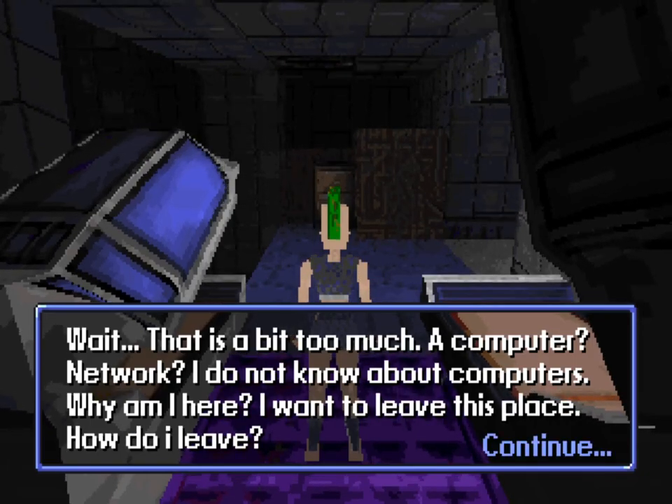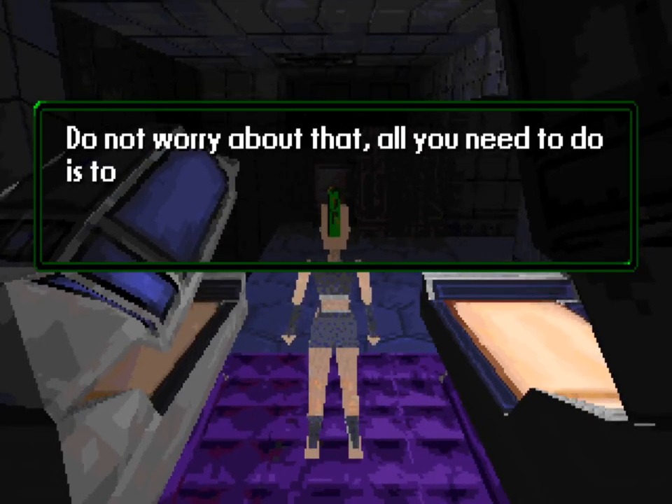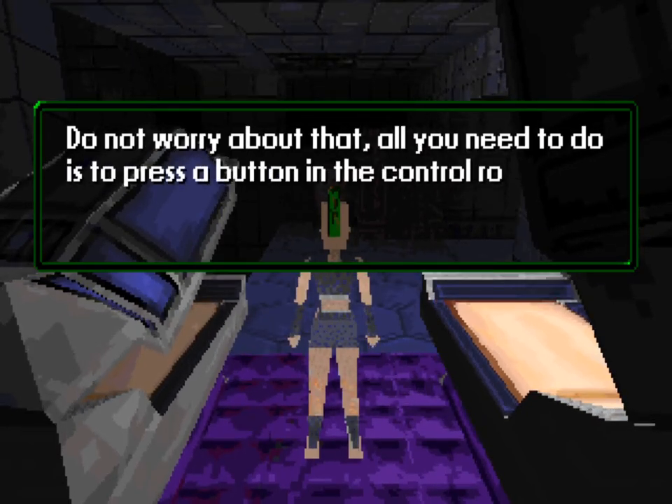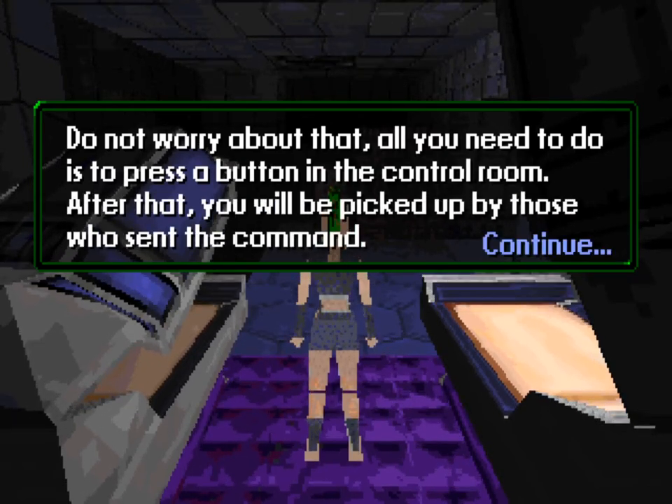Petra says 'What do you mean, computer?' and the computer says: 'Don't worry about that — all you need to do is press a button in the control room.' Very simple — just press the button in the control room.